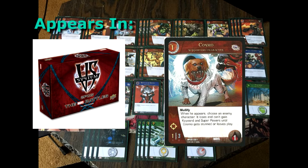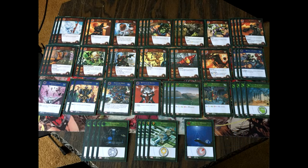The importance is Cosmo's keyword Nullify. When Cosmo appears, choose an enemy character — it loses its keyword and superpower until Cosmo gets stunned or leaves play. This is a great way to stop a late game bomb, or even delay an activation from your opponent's main character's superpower.